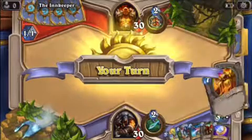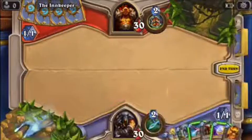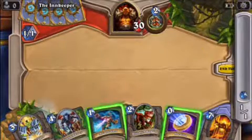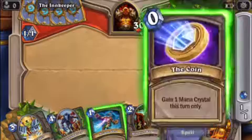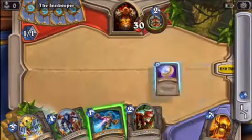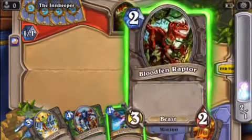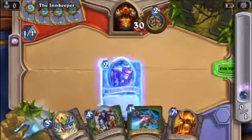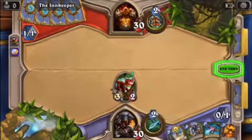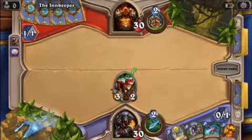Right now you have 1 mana point, as you can see right over here, which means you can only put down a card that's worth 1 mana. But you also have the coin, and what the coin does is it gives you an extra mana. So what we'll do on our first turn is we'll play the coin, and now you can play a 2 mana card, like the Bloodfen Raptor.